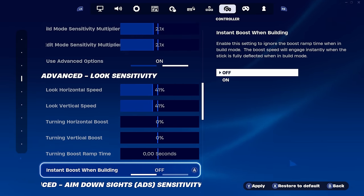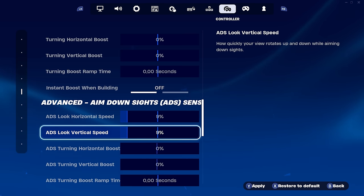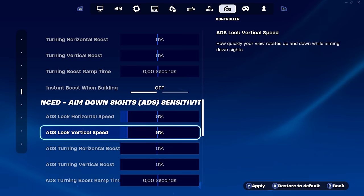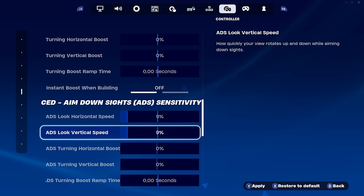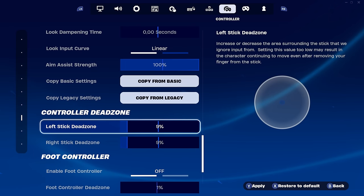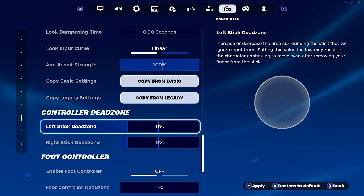You don't want to use any boost for a competitive playstyle. For ADS look speed, 9 on each — very low, and you can turn it down even more for perfect aim. For dead zone, 9 each. Competitive players need fast reactions on the analog stick — if somebody shoots you from behind you need to spin 180 and put up a wall. Having 5/5 dead zone is too low and will cause stick drift.